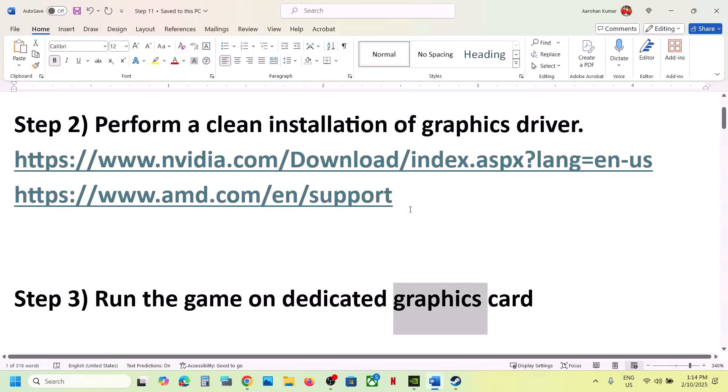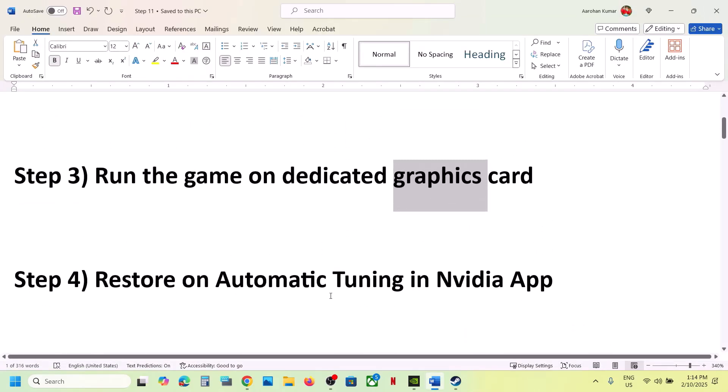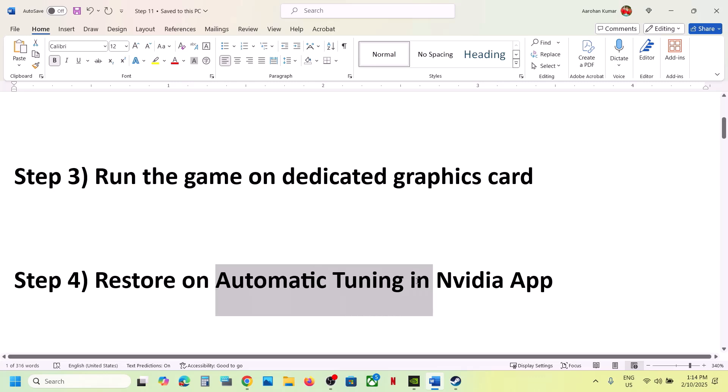Once the game is added, scroll down and find the game in the list. Click on the game, set the GPU Preference to 'High Performance', and then launch the game and check.